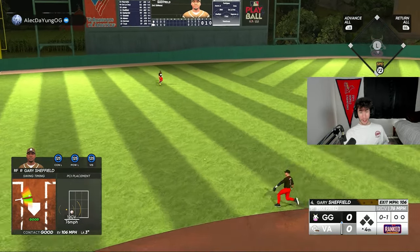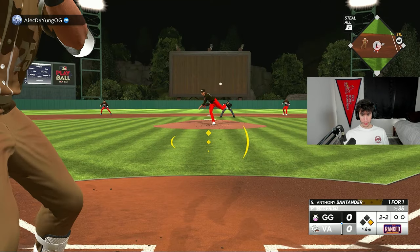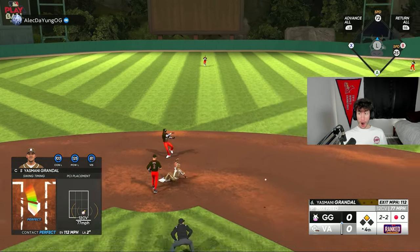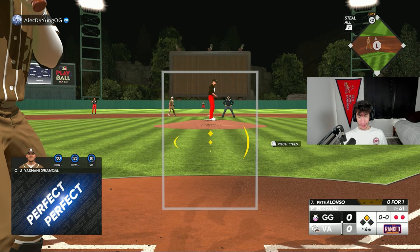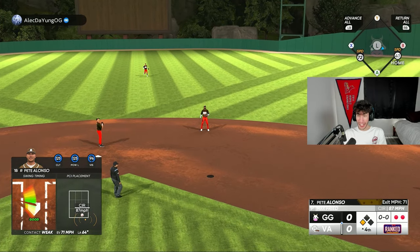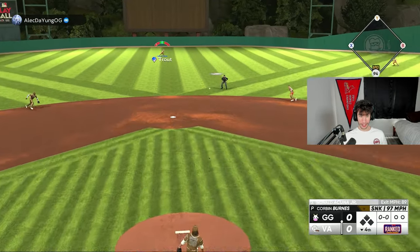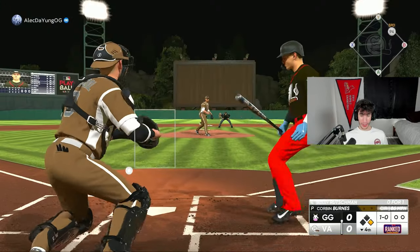Gary Sheffield — I am loving this card, he might truly be my new favorite hitter. That's a leadoff single. We get jammed and pop up with Santander for out number one. Two and two to Yasmani — 112 off the bat but they dive and knock it down for out number two. Pita Lonzo misses the hanging changeup; even with good timing we've had some good swings. As long as we keep pitching, I like my chances.